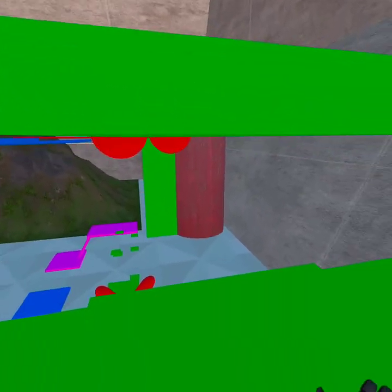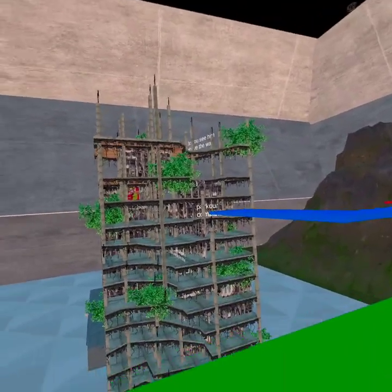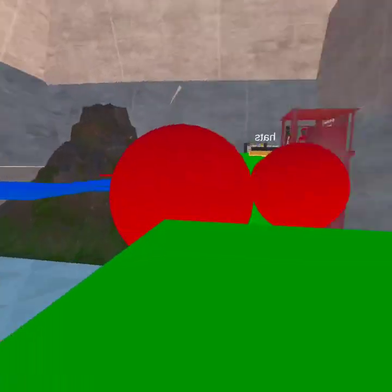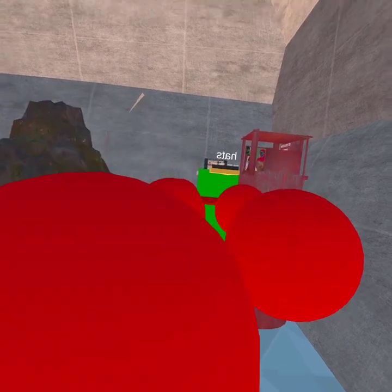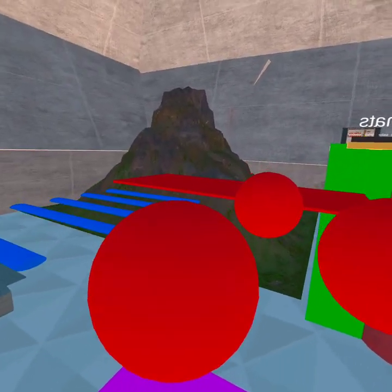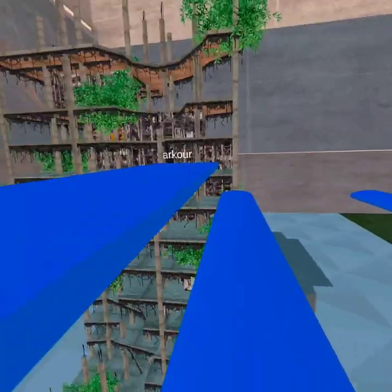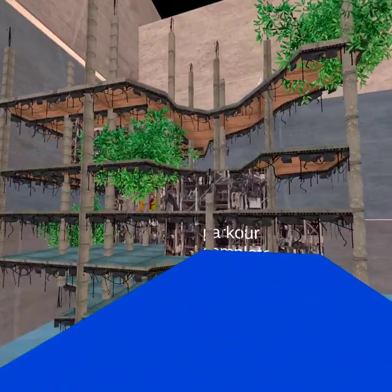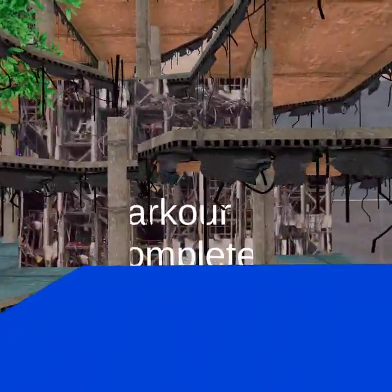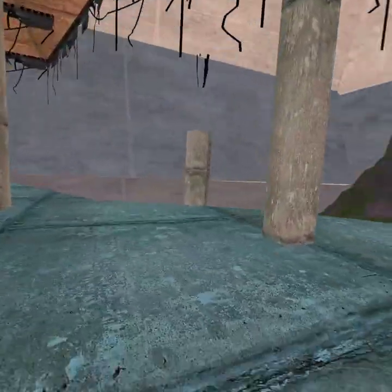I've also added a bunch of secret messages around the map for you guys to find that have lore. You can go find them. For a second I thought that was another moving person until I realized it's just the TV. That's the parkour, this is the tower — it's got a couple of secrets hidden around it, just two or three.